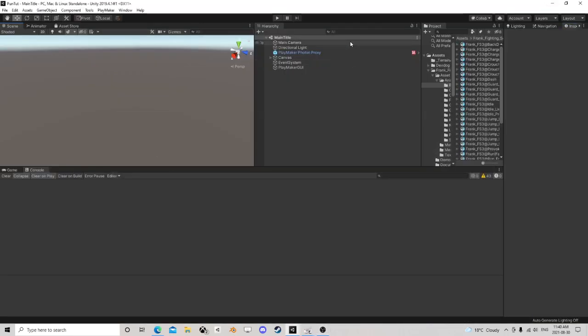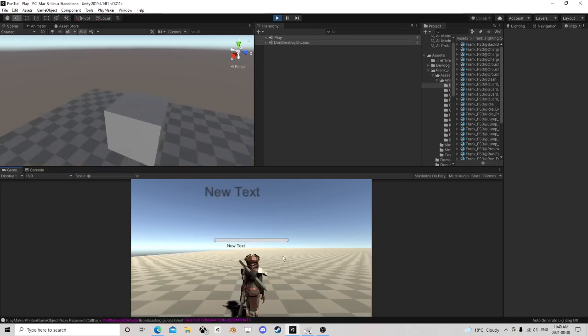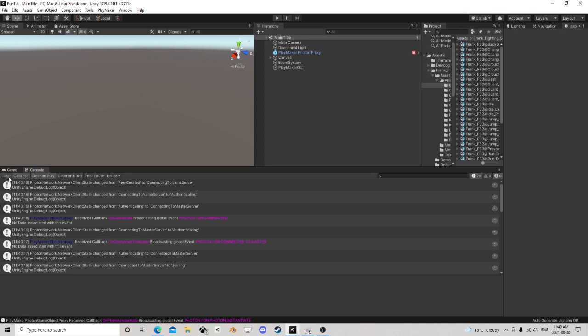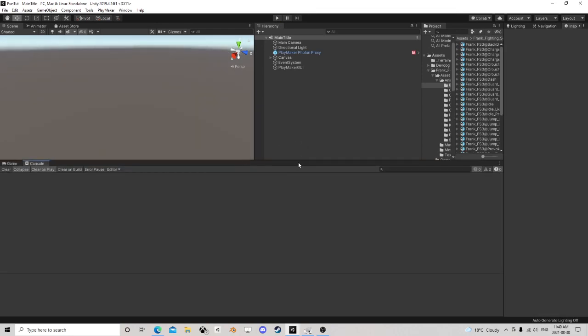I just wanted to do a little something — I've seen this question a few times now. This is our little PUN scene, and if I hit play we have our simple scene where I put a name in, connect to the master, create a room by name. In most games like Among Us, when you join a game you don't go right into the game — you go to a little lobby inside the game.